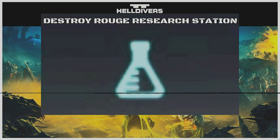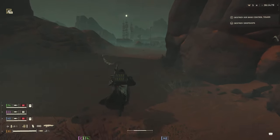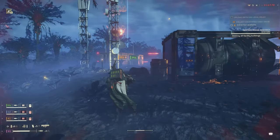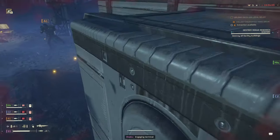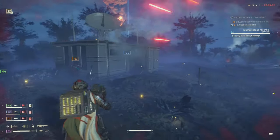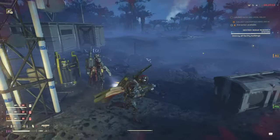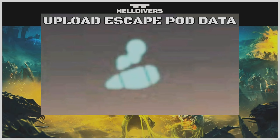Destroy the Rogue Research Station — available for both Terminids and Automatons. You'll spot it by seeing three antennae in the distance, and it will also show up in the pre-mission briefing. When you get close, go up to the building and drop in a hell bomb to destroy it — a couple of 500kg bombs will do the job as well. Make sure you don't place the hell bomb too close to the building. Once placement is right, activate the hell bomb, run away, and watch the fireworks.